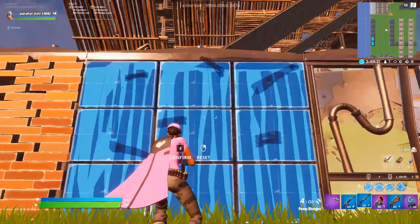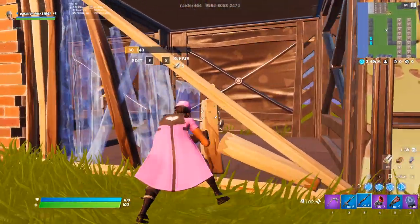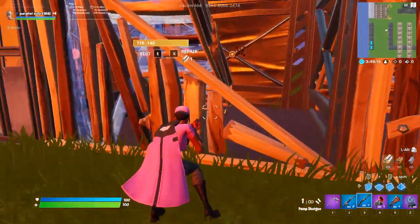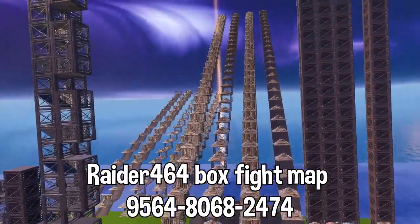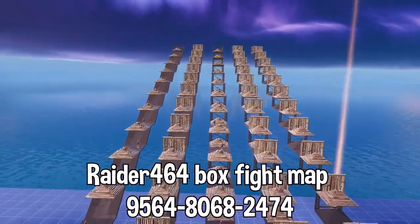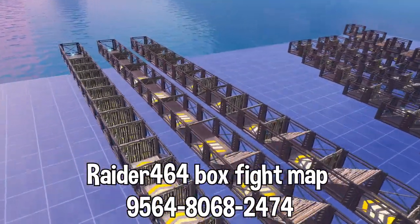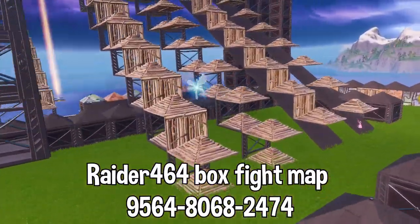The second tip is editing to give yourself a right-hand peek. Right-hand peeking is very important in box fighting, and being able to edit properly so you can right-hand peek over a wall can give you a huge advantage. You have the vision and angle to successfully land a shot with a smaller percentage of getting hit back. Raider464 created a new entire box fight practice map with tons of exercises to help you become a better editor and box fighter in Fortnite. I'll leave the map code on screen and in the description below.